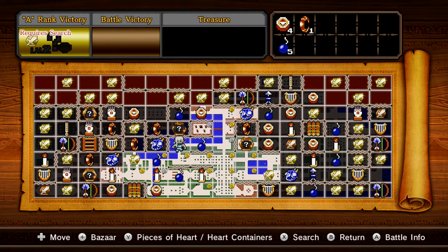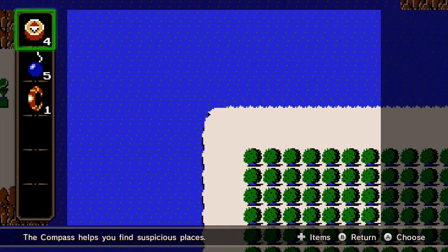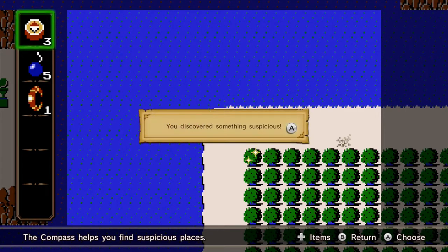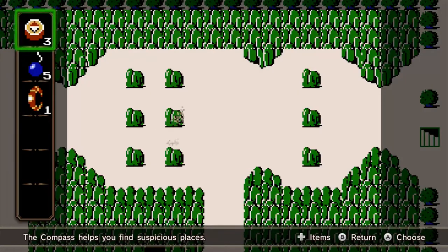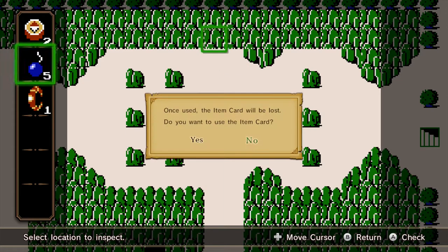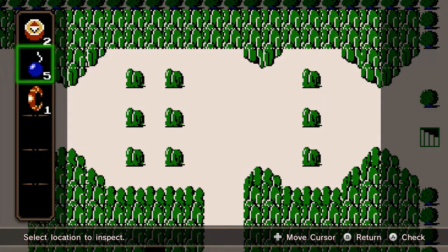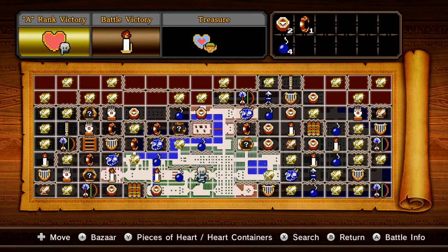Actually, I'm gonna do this one right here - Search. Use one of my compasses... yeah, compasses. I don't have one... really? We're doing this one first then. There we go. Now that we got that new reward we'll be going in as Impa, and we'll head back here as Link later.